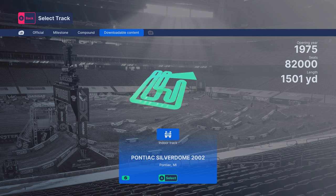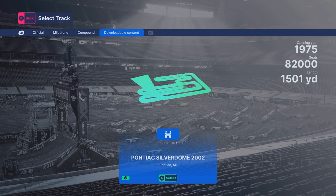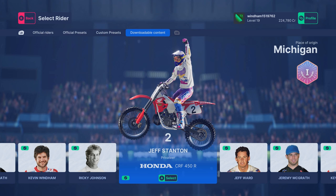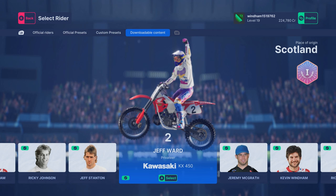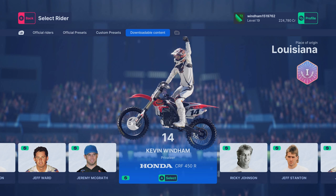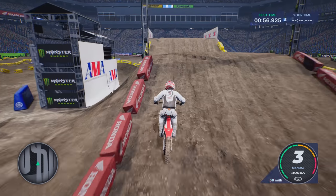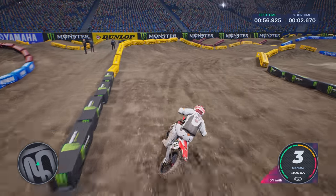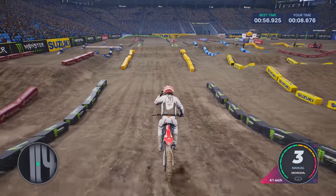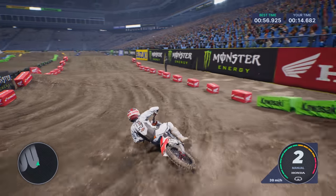It's just a bummer, man. It really overshadows the DLC, but we'll talk about it when we get to the gameplay. First, let's check out what Legends come in this pack. Here we go — the meat and potatoes of the DLC. These are the five Legends we get: Stanton, Ward, McGrath, Wyndham, and Johnson. I decided to use Wyndham first because I feel like they did a great job with all the Legends in the DLC, but specifically Wyndham — the bike is right and everything's good.